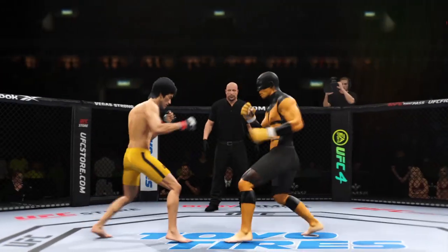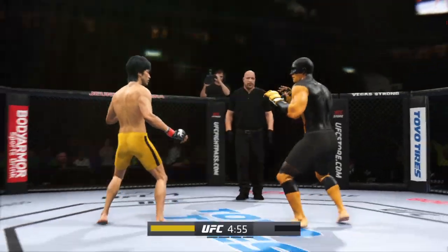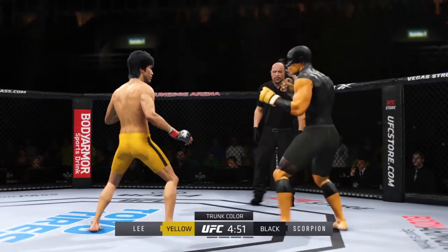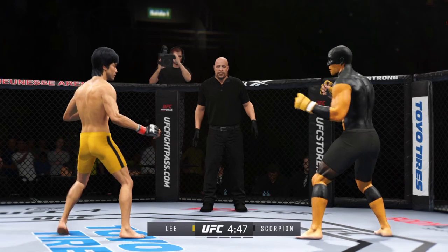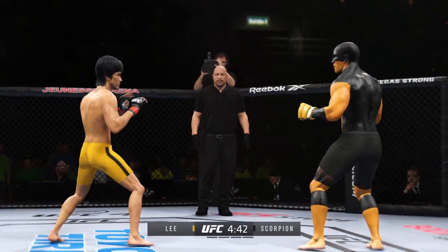Lofty expectations for this matchup as round one gets underway. Seems to be a striking advantage on one side, but on the other, truly a fighter who can do it all — and that guy will usually have the advantage on paper. When you're a striker at this guy's level, that will normally balance out whatever advantage the other guy has.